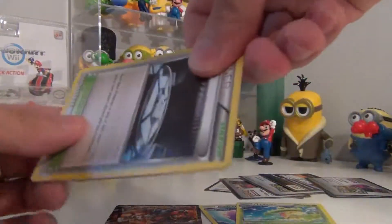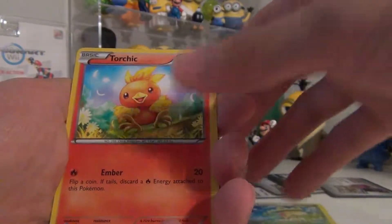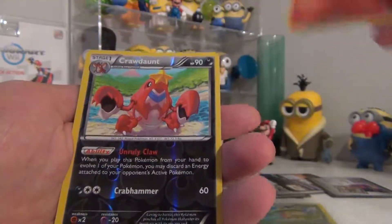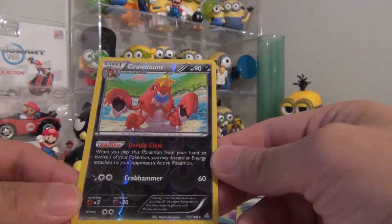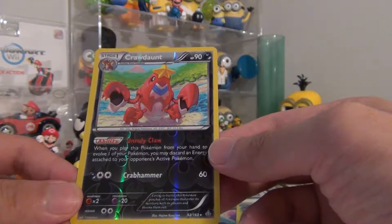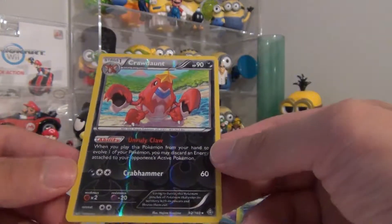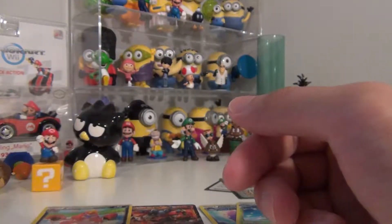We got a Silent Lab trainer, a Torchic — let's see — oh, I thought it was another EX when I saw the dark color. Whatever it is — it's a reverse holo rare, Crawdaunt. I'll take that!